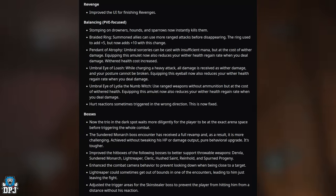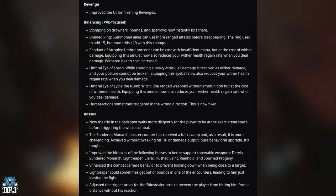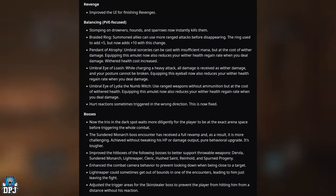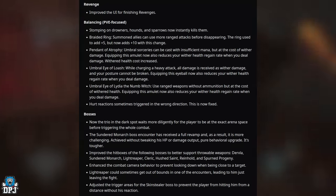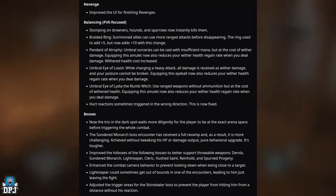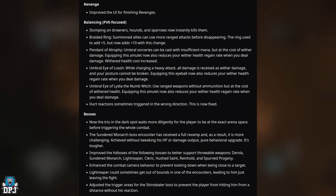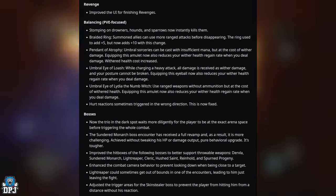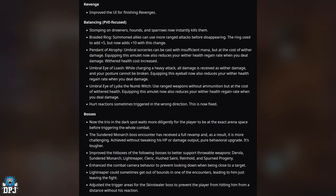For PvE balancing: stomping on Drowners, Hounds, and Sparrows now instantly kills them. The Braided Ring's summoned allies can use more ranged attacks before disappearing — the ring now adds plus 10 instead of the previous plus 5. The Dependent of a Trophy amulet now lets Umbral Sorceries be cast with insufficient mana at the cost of wither damage, and also reduces your wither health regain rate when you deal damage. The Umbral Eye of Loosh now causes all damage received while charging a heavy attack to be taken as wither damage with unbreakable posture, and also reduces wither health regen rate when dealing damage.